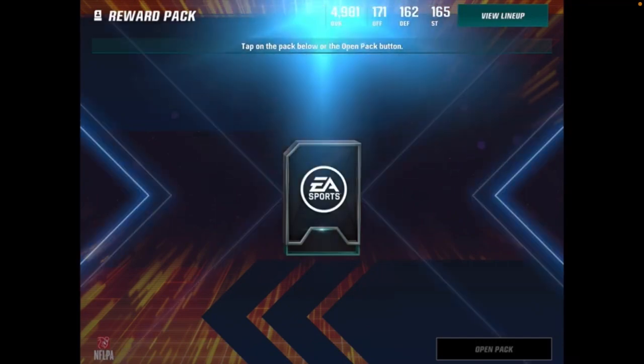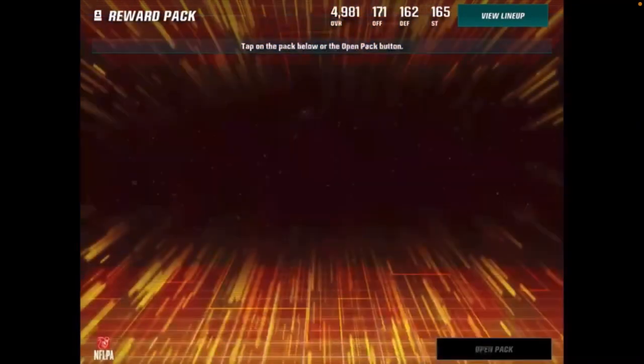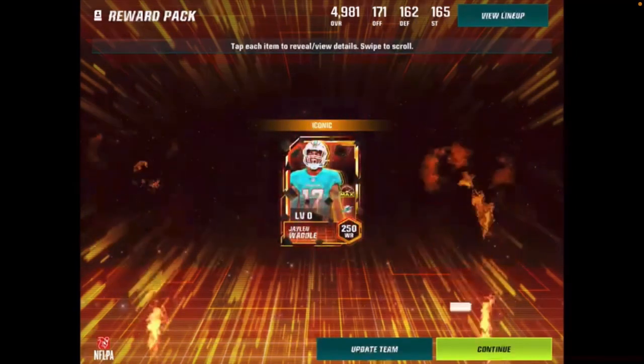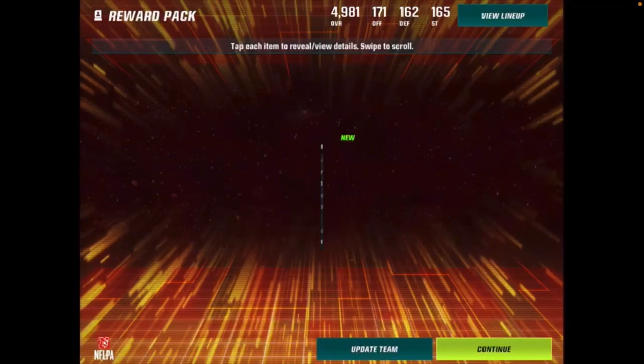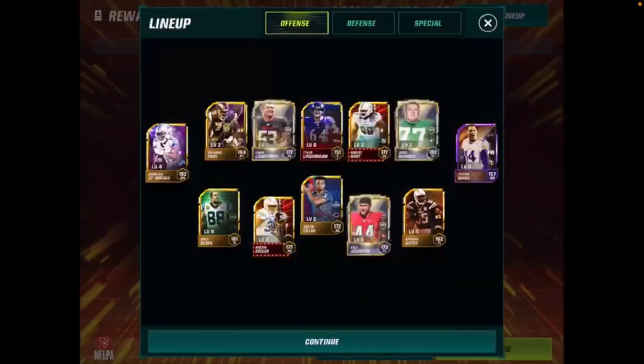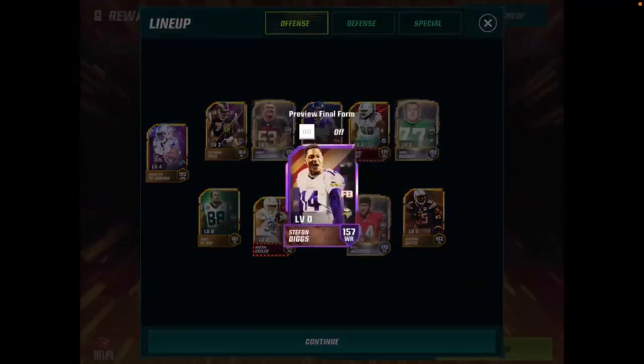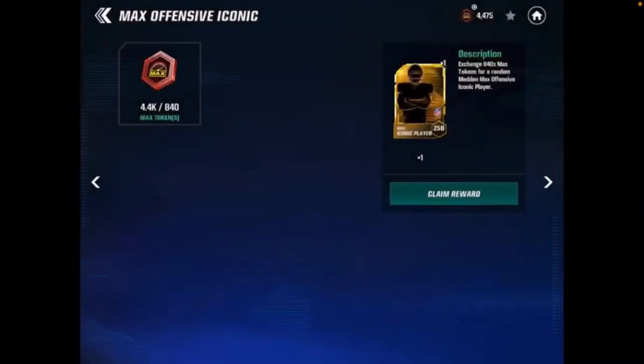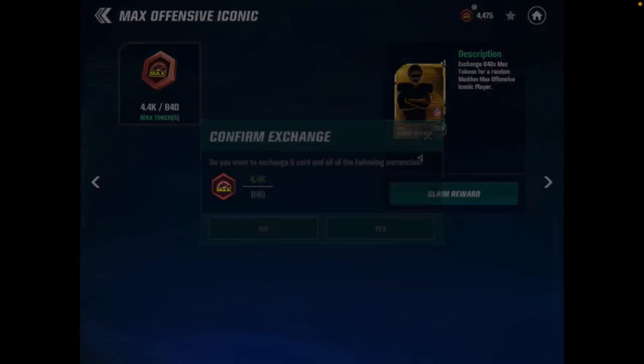Here is random Madden Max number one for the alt account. I don't have any Madden Max players yet and all these are going straight onto the account. The first one is a Jalen Waddle — that's a dub, getting a skill position player to add to the roster. I do have the Stefan Diggs from Flashbacks, the epic player, so I'll put him on the team and eventually trade him in for more Madden Max tokens.